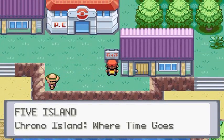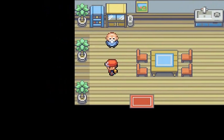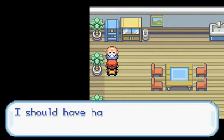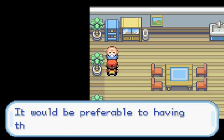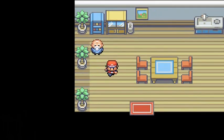The sign says Chrono Island, where time goes. And another NPC says the meadow has belonged to their family for generations — he should have had a giant mansion built on it, as it would have been preferable to having those Team Rocket thugs running around.